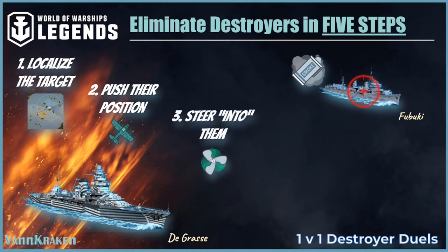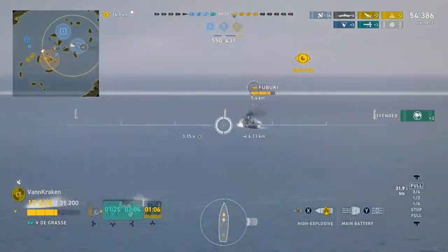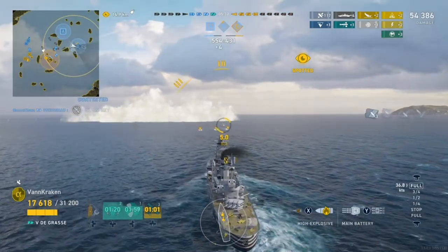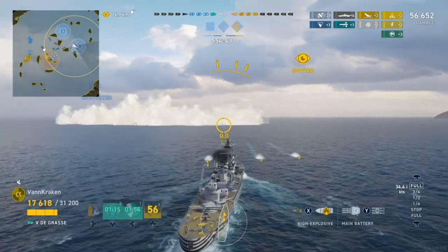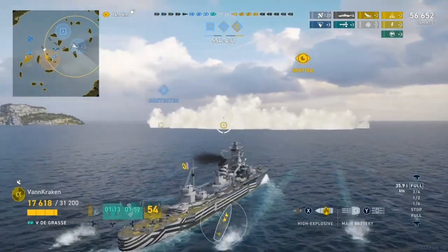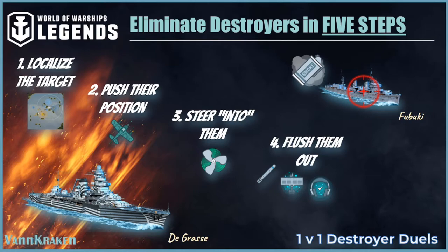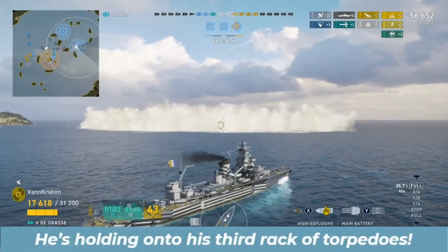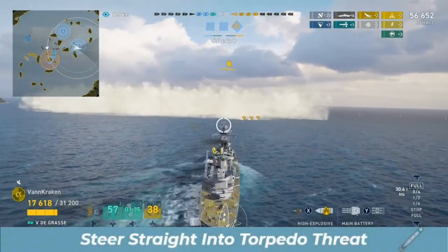In step 3, we steer straight into the direction of the enemy ship and the origin point of torpedo launches. We clear the first salvo of torpedoes and narrowly split the second by bowing directly in. And now, with a much sharper idea of where he will be, we proceed to step 4 to flush them out — activating our sonar as we push forward and steer directly into the middle of the smoke, the point from which any remaining torpedoes will likely be launched. We easily dodge the third and final spread.